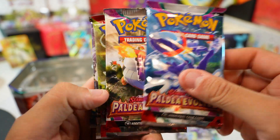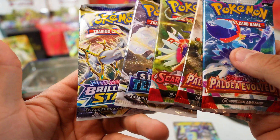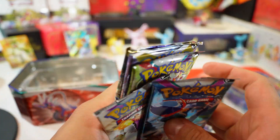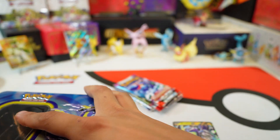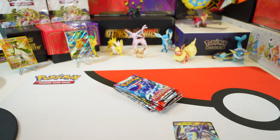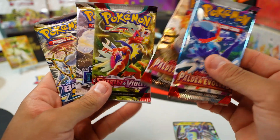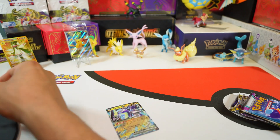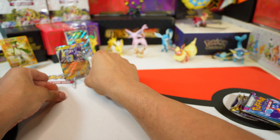Now let's see what's in here: Paldea Evolved times two, Scarlet and Violet, Silver Tempest, and a Brilliant Stars. Wow, look at that — a pretty cool array of stuff. If this goes on sale I wouldn't mind picking this up. This gets like $20 a pop — this is actually a really good box with a Brilliant Stars, Silver Tempest, Scarlet and Violet. Pretty sweet.